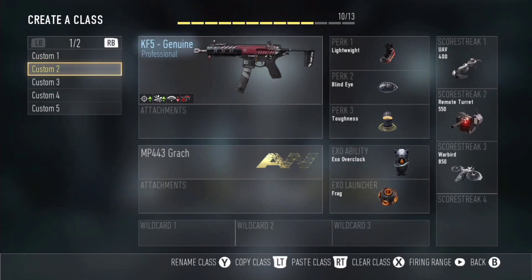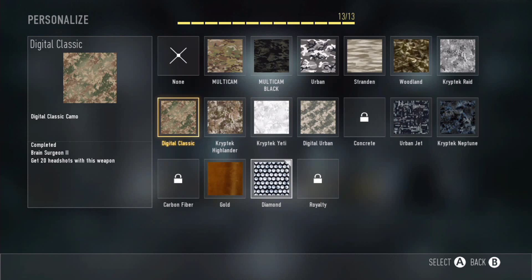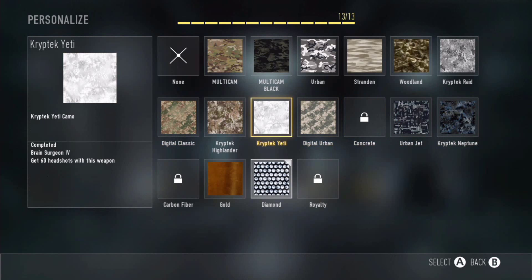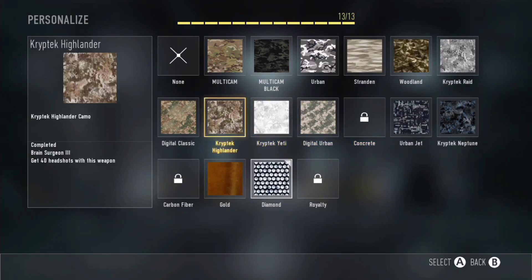So let's go into Create-a-Class right here, then go to my HBR3 and look at the camos. You guys can actually see concrete — or carbon fiber, I don't even know why that's there as concrete — I haven't done that yet. And you can also see that I have diamond, and this is totally glitched. I don't even know how this happened.